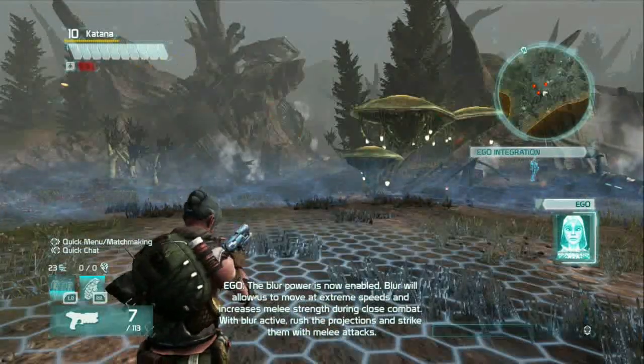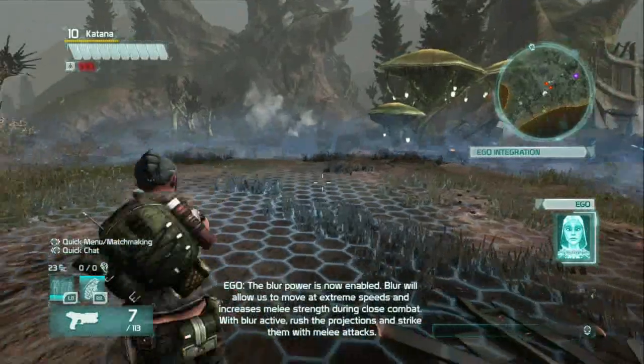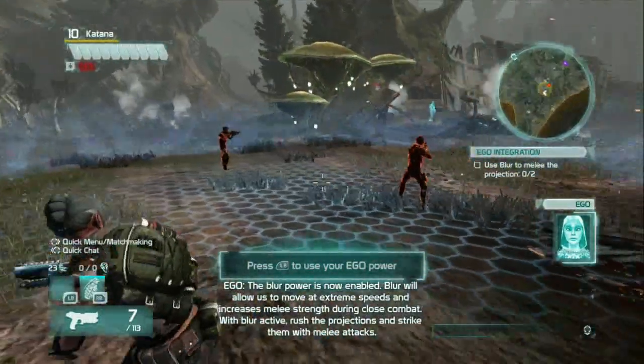The Blur power has been enabled. Blur will allow us to move at extreme speeds and increases melee strength during close combat. With Blur active, rush the projection and strike it with a melee attack.